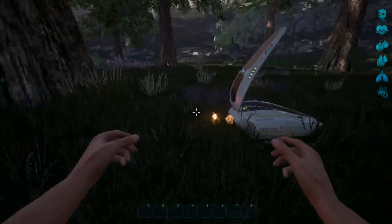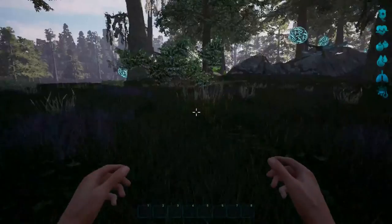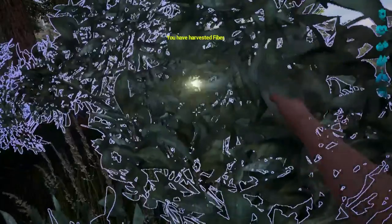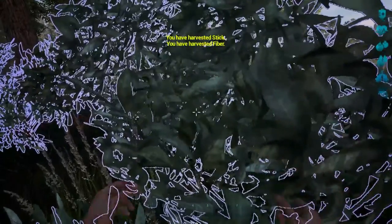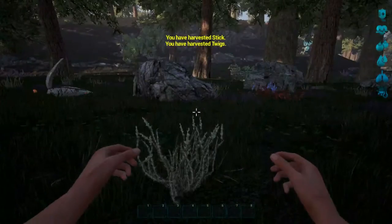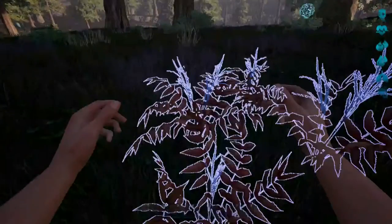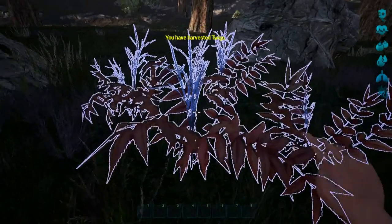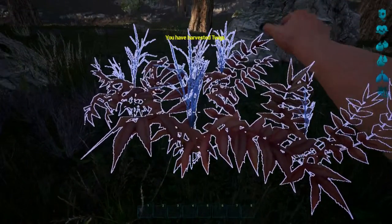First things first, we need to harvest stuff. We can harvest sticks and twigs from these bushes here and get all kinds of materials from them.